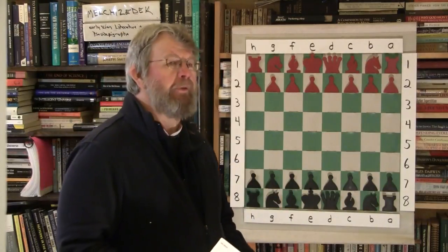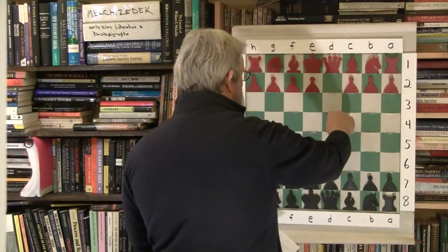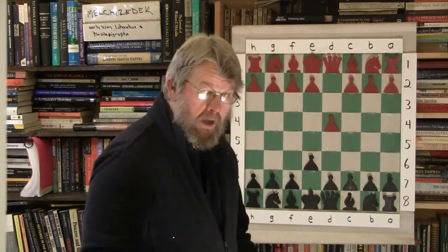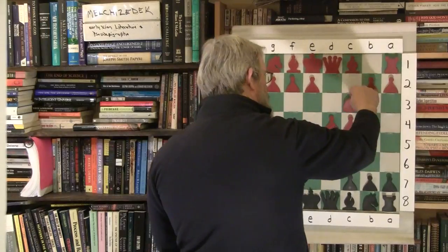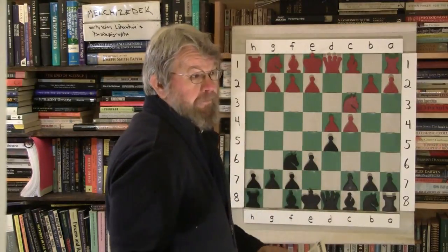Welcome back to the Backyard Professor Chess videos. I'm going to do another training game involving the idea of target consciousness while improving your position. Part of this is finding the weak squares and weak pawns in your opponent's position, because those become targets. In the process of attacking your opponent's weak points, we can automatically improve our own position, which makes for stronger chess.